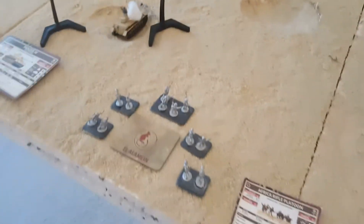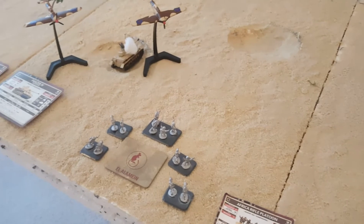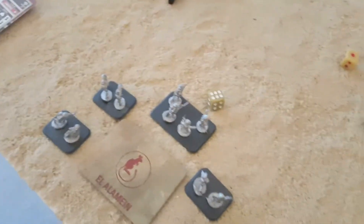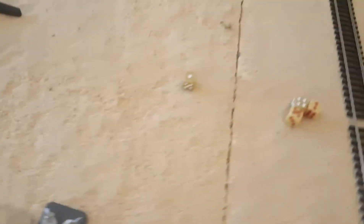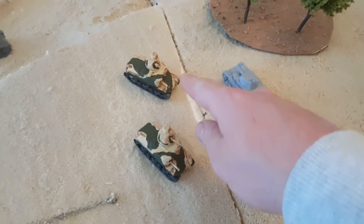Hurricanes get four shots into the infantry. The infantry haven't moved or shot so they're gone to ground — needing sixes. Roll four dice — one six. The infantry base needs a three-plus save and is not dug in — fails — he's gone. Hurricanes take out one infantry base and fly off.